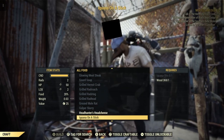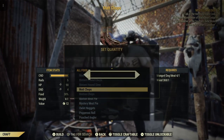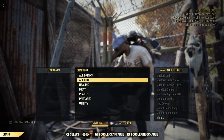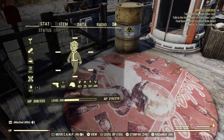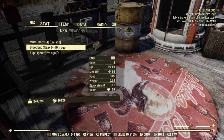Nothing fancy — we'll go down here and see what else we've got. A lot of shops. Alright, so that's enough. We'll see what we've got on us here — got four mutt chops and blood bug steak.